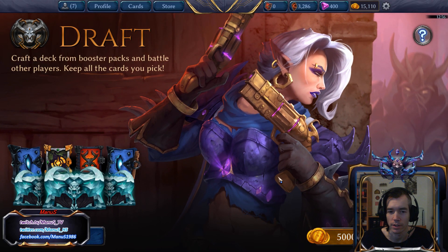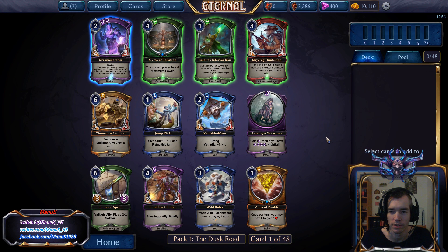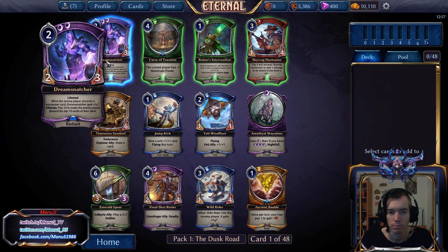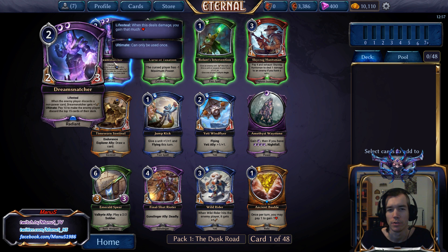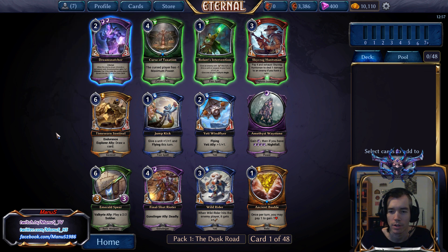Okay, so here's our first pack. Dream Snatcher is a pretty nice 2-drop, but not super good. It's just solid — a 2-3 with Lifesteal is nice. The ultimate is not that relevant, the buff doesn't come up a lot, so it's just a solid card, not a bomb or first-pick quality card.